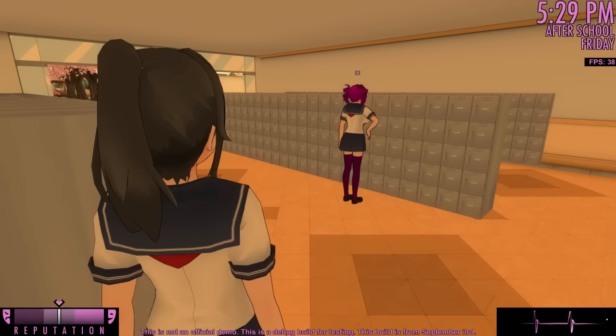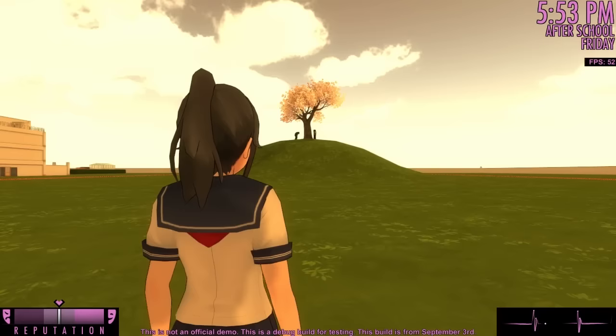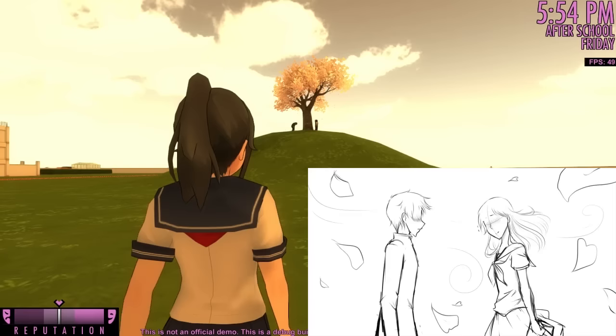On Friday, shortly before 5pm, your rival will decide who she wants to confess her feelings to — Senpai or her suitor. She will put a love letter into the locker of the boy she has chosen, asking him to meet her under the cherry tree behind the school. When the boy finds the letter, he will run straight to the cherry tree. If you approach the two of them, you will see a sequence where the two students confess their feelings for one another.